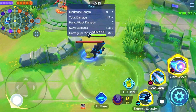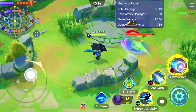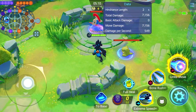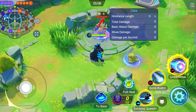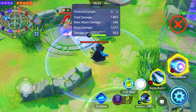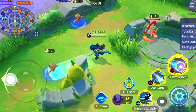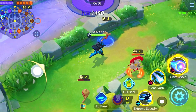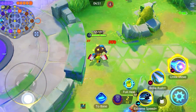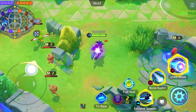Suppose there are two wild Pokémon and two enemies. They all have the blue marker. The key point is that at least one blue-marked enemy must be present for the reset to trigger. Then you can easily reset extreme speed and continue the combo.